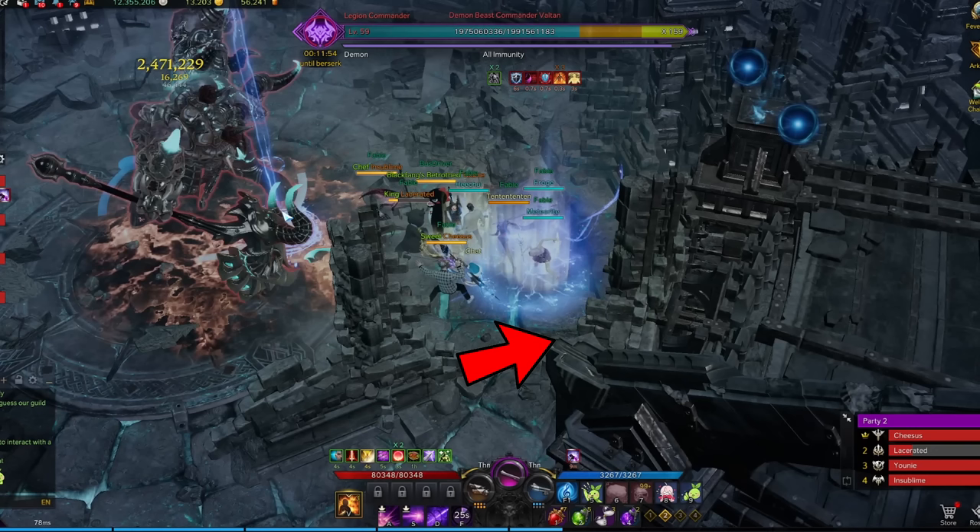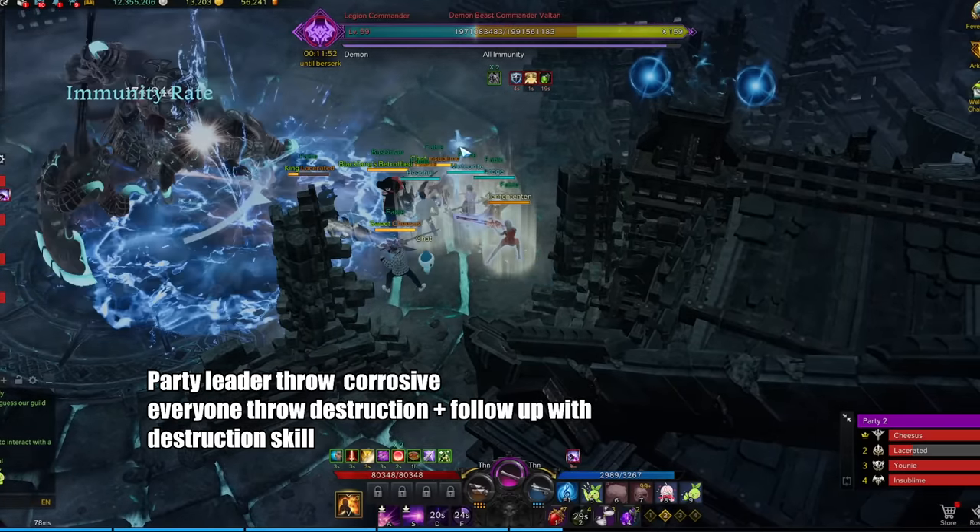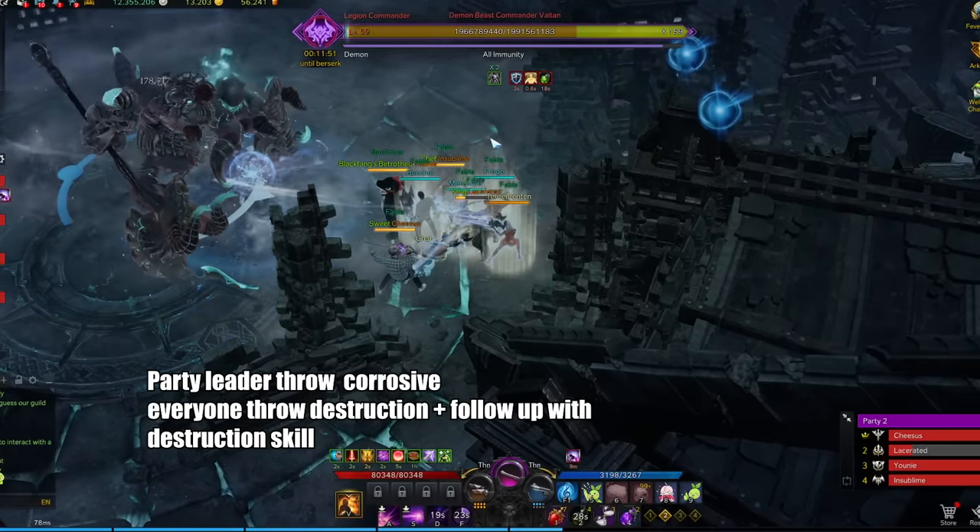Coming into this fight right away, you're gonna see these towers across the map. There will be a total of 4 of them, each with 2 blue orbs on top of them. Voltan will start the fight with a quick charge attack, and your goal here is to lead him into these towers. At the same time, the party leader should throw the corrosive bomb onto Voltan in preparation for the upcoming destruction check.